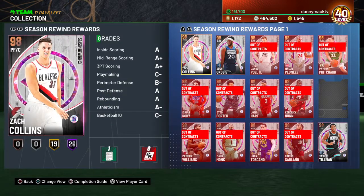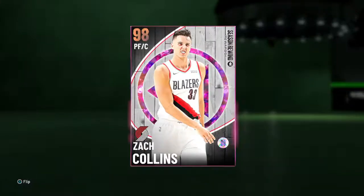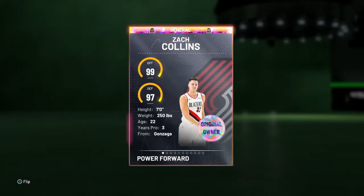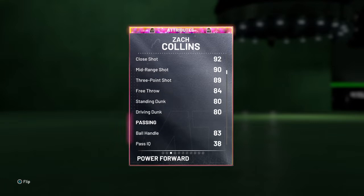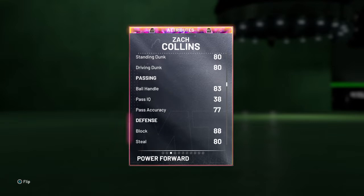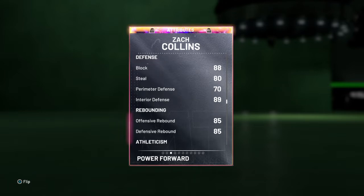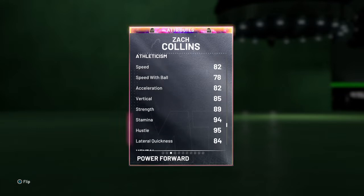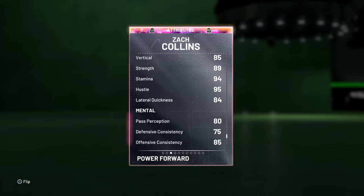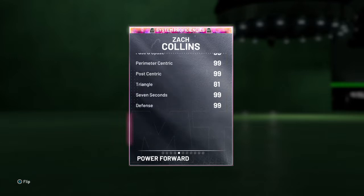All right. Rewards. Mr. Zach Collins, 98 power forward slash center, Portland Trail Blazers. 99 offense, 97 defense. 7 foot, 250 pounds, out of Gonzaga. 85 driving and layup, 85 on all the post stuff, 75 draw foul, 92 close, 89 mid-range, 89 three-point shot, 84 free throw, 80 on the dunks, 83 ball handle, 77 pass accuracy. 88 block, 80 steal, 70 perimeter, 89 interior defense, 85 on both rebounding. 82 speed and acceleration, 78 speed with ball, 85 vertical, 89 strength, 84 lateral quickness, 80 pass perception and help defense IQ, 75 defensive, and 85 offensive consistency.